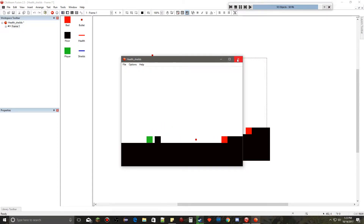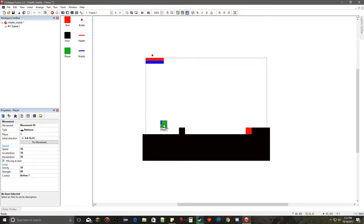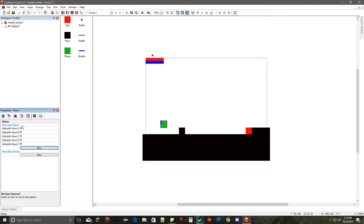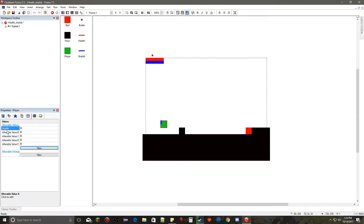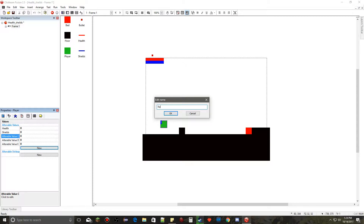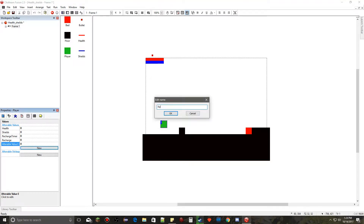So we're going to go to the event editor, but before we do that we need to add some values. We're going to click on the player and go to the properties tab, hit the values section, and we want to add five new ones. The first one we're going to name is health, the second is shields, the third is recharge timer, the fourth is recharge, and the last one we're going to name recharge speed.